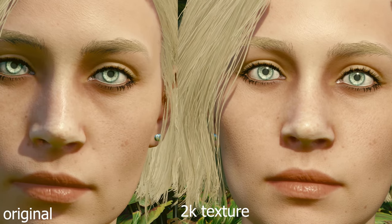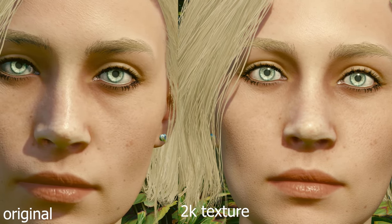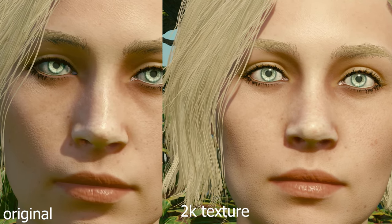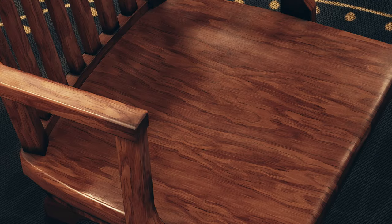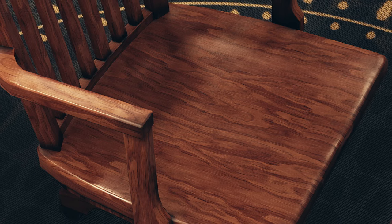This is a retexture of a significant portion of the common furniture in game, ads and billboards, eyes, eyelashes, eyebrows and artifacts as well. There is another mod that retextures water but it's not available just yet. The original textures were nearly all 1K with a few of them just 512 resolution, but now there is a mixture of 4K and 2K on PC, with all Xbox textures being 2K — which is still twice as good as it was before.